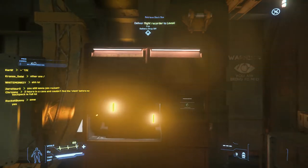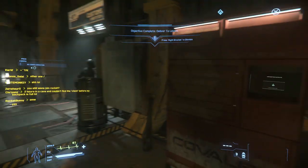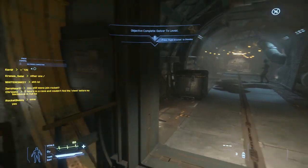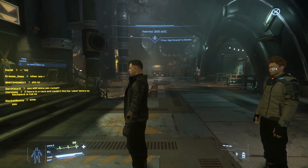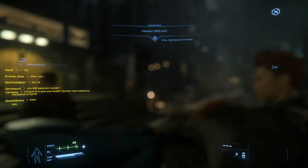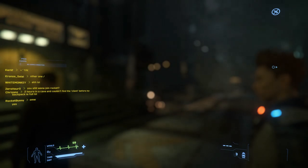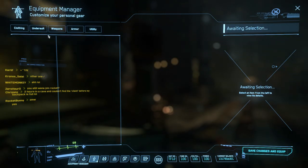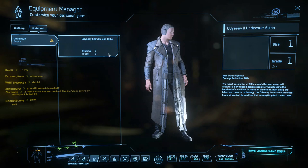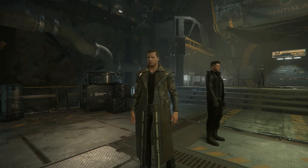That's how you make money with an Aurora — at least one of the different ways. I think I'm making about 3000 alpha UEC here. Let's check — contract complete, 3000 alpha UEC indeed. Thank you so much for watching. If you are new to Star Citizen because of the free fly event, don't get discouraged with the starter ships — they are actually pretty useful. Yesterday I made about 60,000 alpha UEC using the Aurora, so that was pretty decent. I'll see you guys in the next video — this is the Eradicator, signing out.